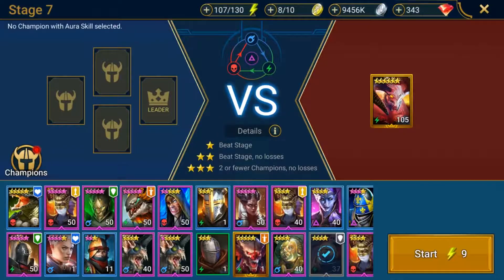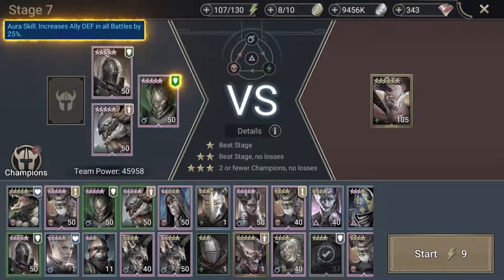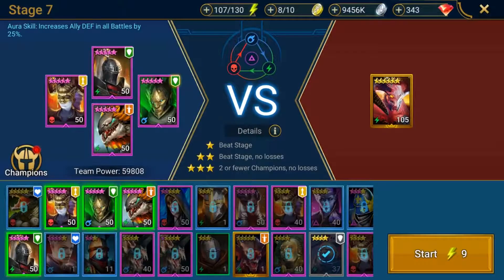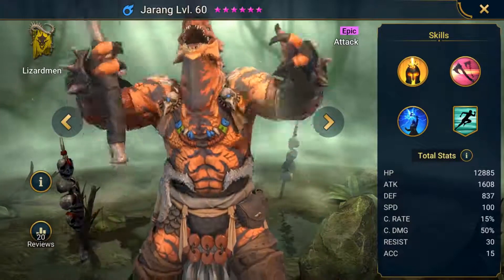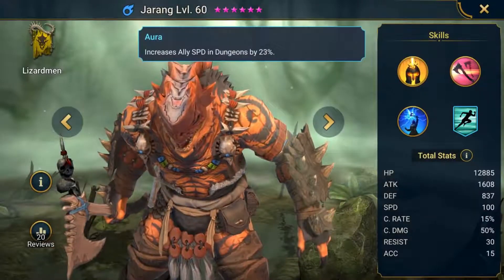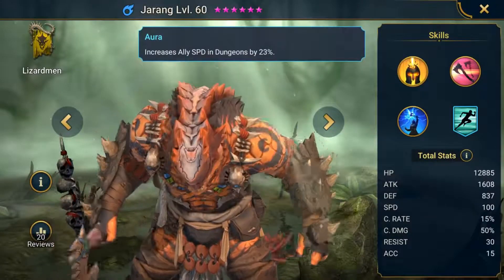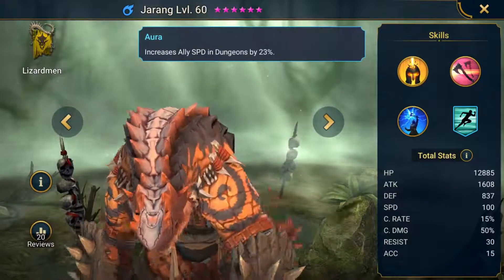Aura Skills are special Skills that provide all Champions on the team with permanent bonuses in battles, when a Champion with an Aura Skill is chosen as the leader. However, these only work in certain situations, and are usually limited to specific game areas or Champion affinities, like boosting the HP of all allies in dungeons, or boosting the attack stats of your team's Void Champions in the Arena. The bonuses are permanent throughout the entirety of the battle, and will keep working even if the leader dies.